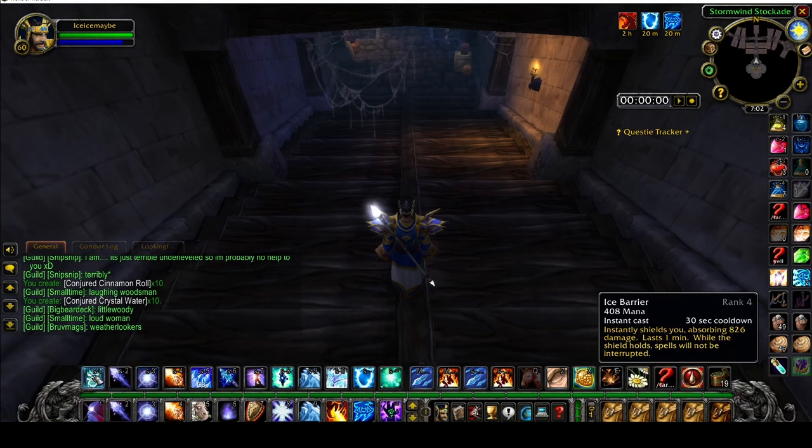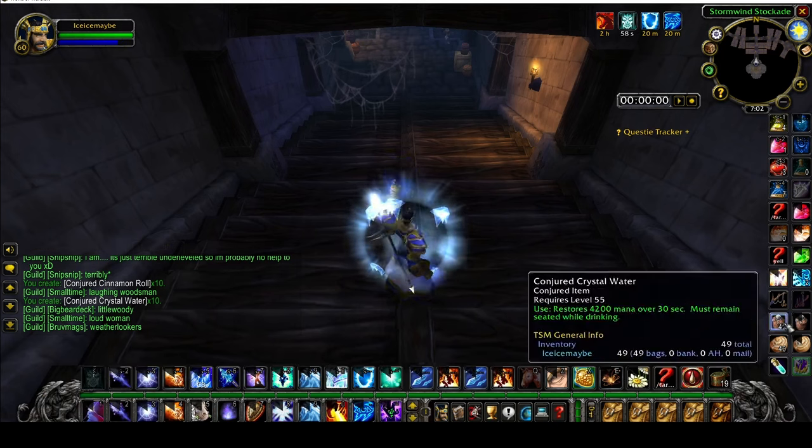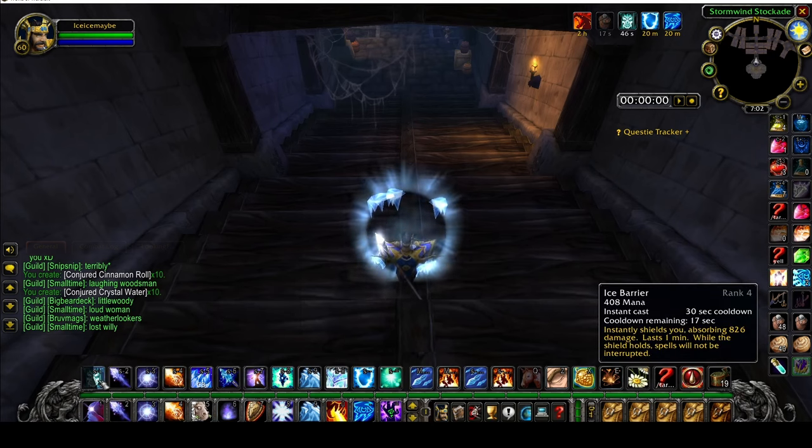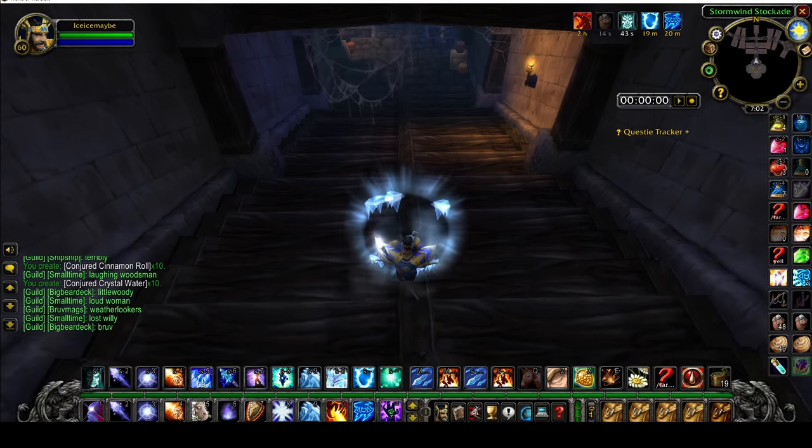The very next thing I like to do is cast up Ice Barrier and drink to make sure I'm back to full mana. Once you're at full mana, I like to let the Ice Barrier run down to where there's about a 15 second cooldown remaining, and then we just take off.